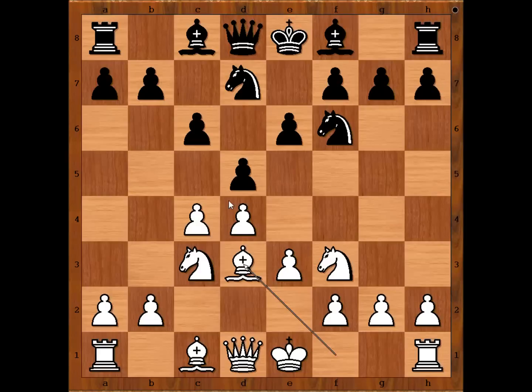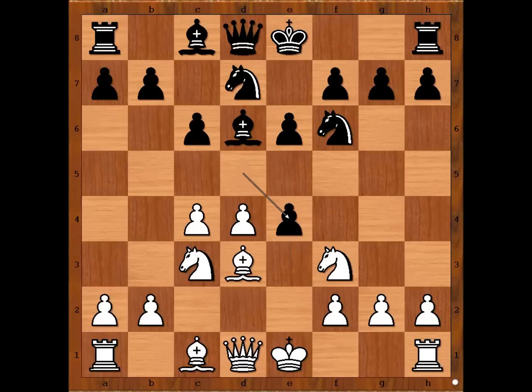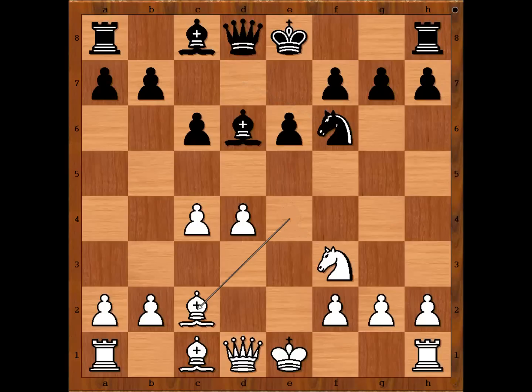Black to move — d takes on c4 is the most played move today. Howell played bishop to d6. e4 threatening e5, d takes on e4, knight takes on e4, knight takes knight, bishop takes knight, knight to f6 attacking the bishop, bishop to c2 — the best spot for the bishop. b6 intending bishop to b7 and c5.